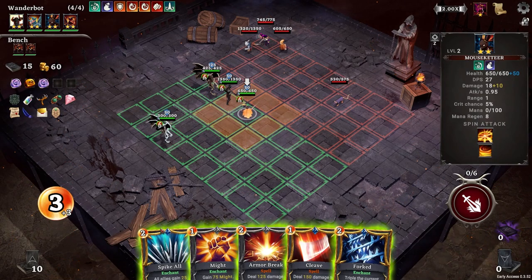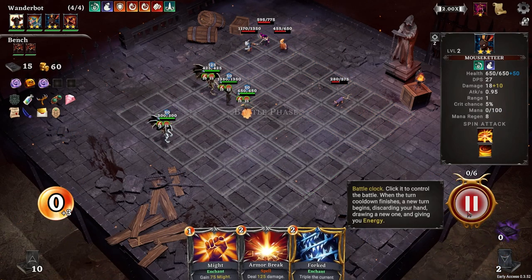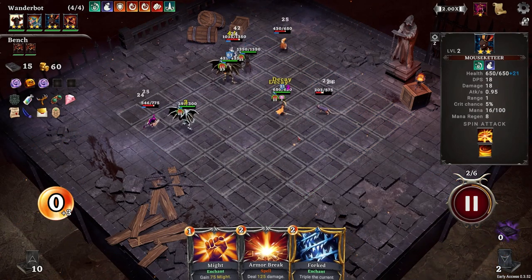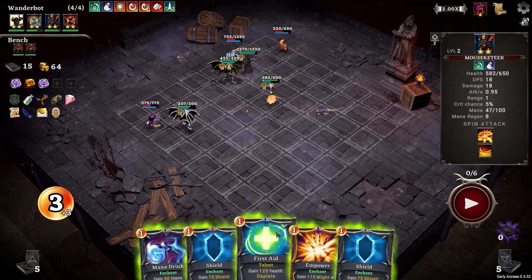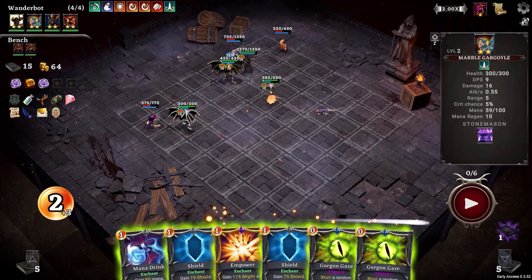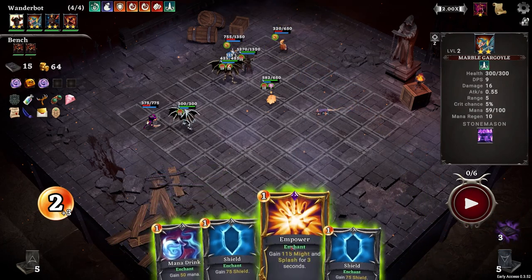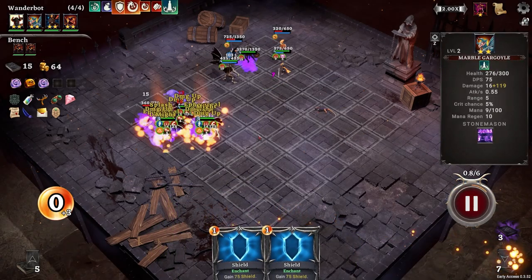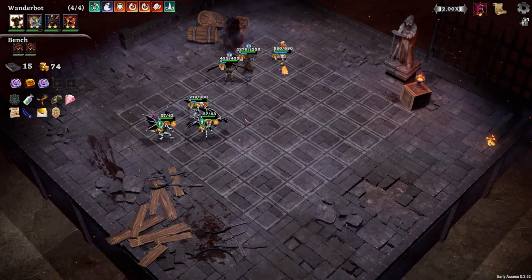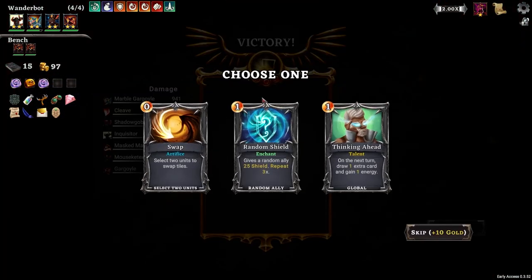Do we start with Forked? No. But we get Spike All and Cleave. Heal him. Let's stun a couple of suckers. Give him Empower and that. Now he splits - and now they suddenly just got a lot spookier. Yeah, I like that healing. That's going to be good.